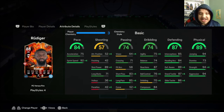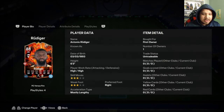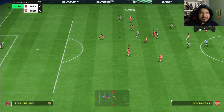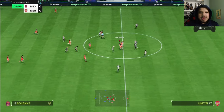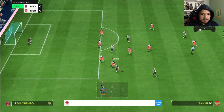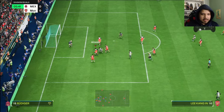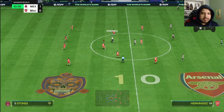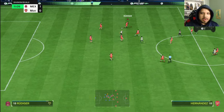It's still a nice card. Let me try my guys, let's see how good he is. It's Rudiger, he's going to be OP. I just freaking realized I forgot to put a Shadow chemistry style on Rudiger. Oh boy. Nice defense! Nice tackle, Rudiger!